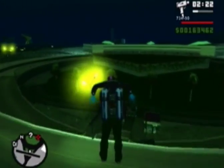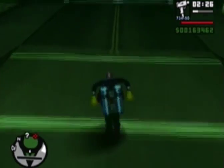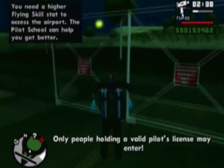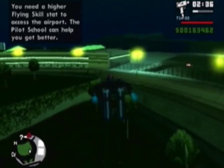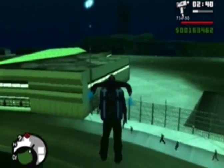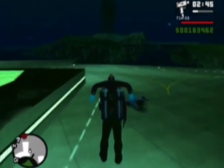Here's what happens when you try to enter the airport through the front gate — it's closed. Only people holding a valid pilot's license may enter. You need a higher flying skill stat, and we need to visit the pilot school, which will be later on. We're going to have to do it anyway since it's required for 100%. But the jetpack is very handy here.